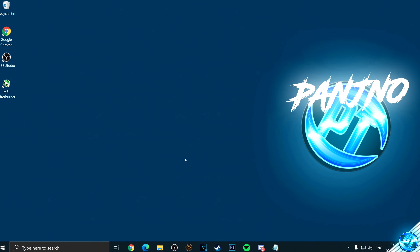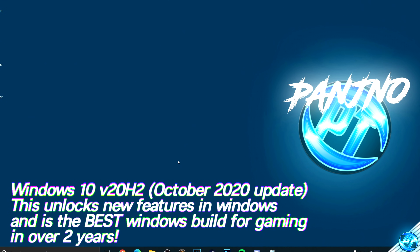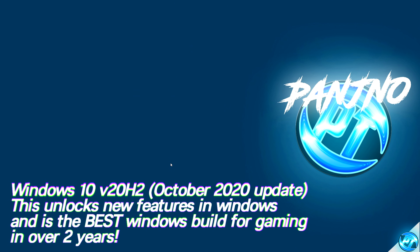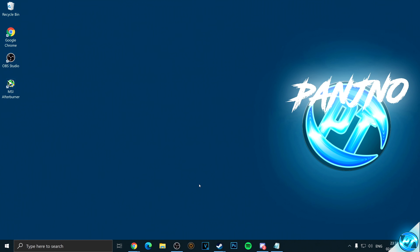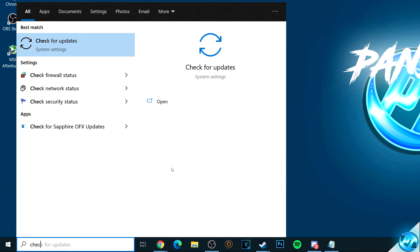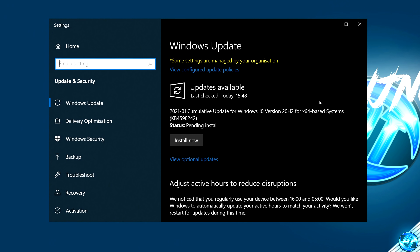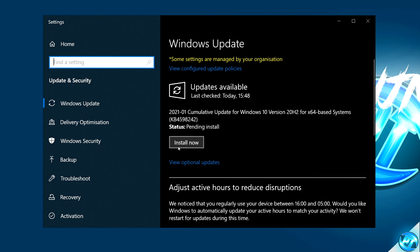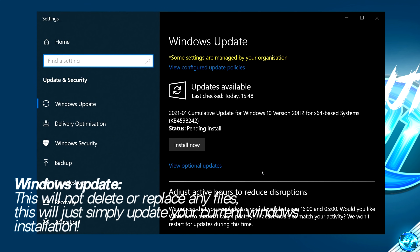One of the best and easiest things you can do to better performance in Windows 10 is to ensure you're running on the latest build. At the time of recording, this is one of the best Windows 10 builds for gaming in around three years. To update, navigate to the bottom left, click Windows, type in 'check for updates' and press Enter. After a few moments, install any pending updates to get the latest version of Windows 10.